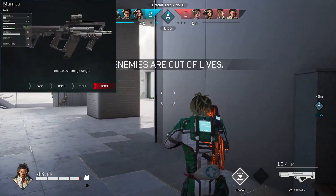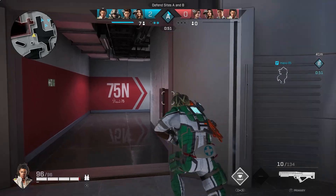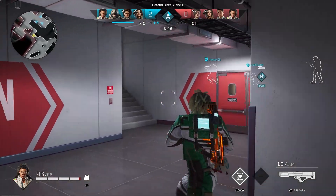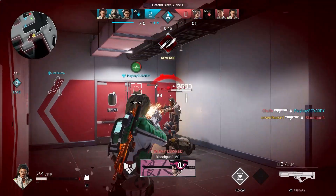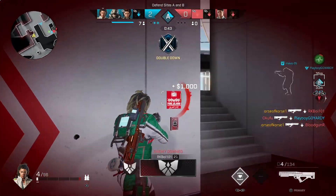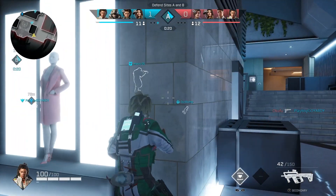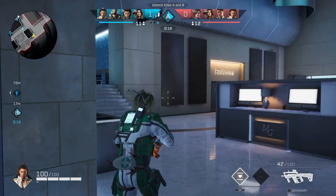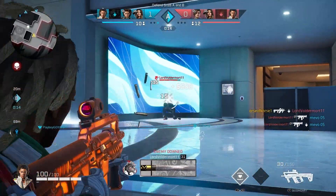Next up, we're going to go with the Mamba. A lot of people are still sleeping on it even after it's received several buffs. The Mamba is a two-burst headshot, assuming that you are within range, and they increased the range on it a little bit, so now you can hit people for a two-tap even further away. This is obviously used by Dima and Saint. Saint with the C4 and the two-burst Mamba is just a devastating rogue. So the Mamba is definitely slept on, but it's an S tier weapon.